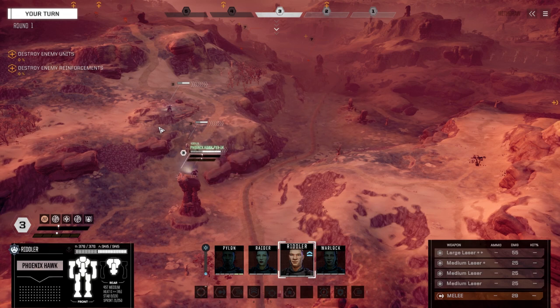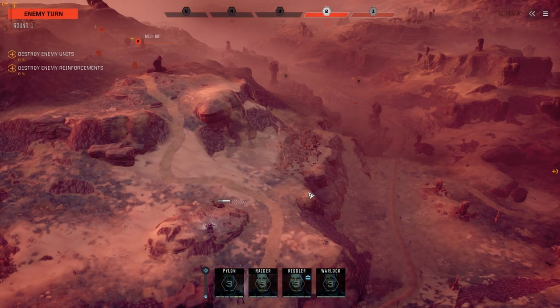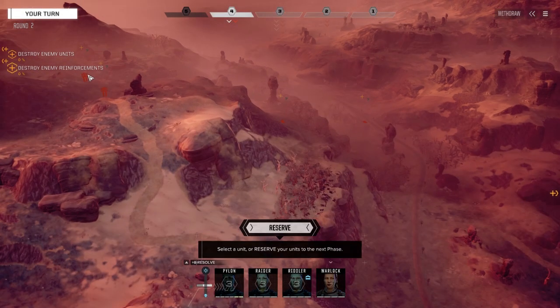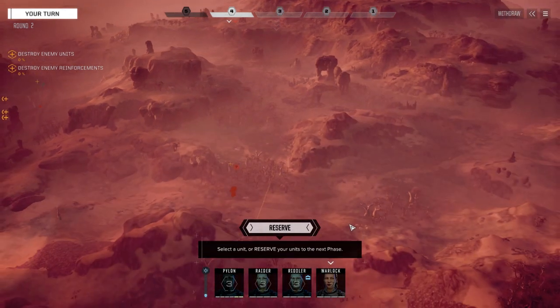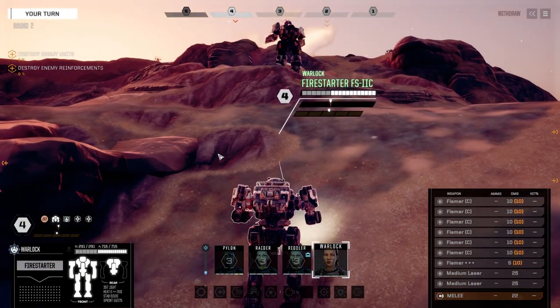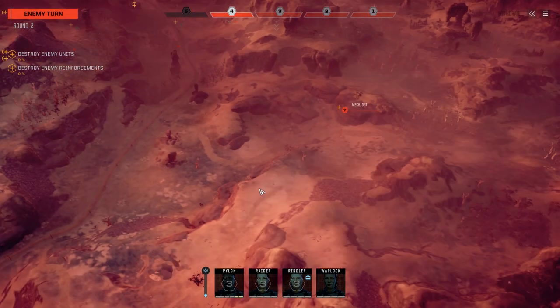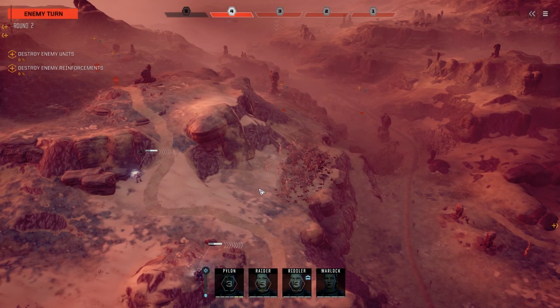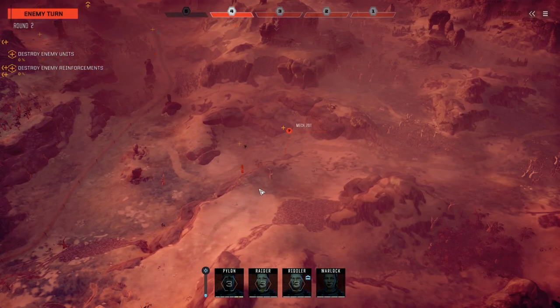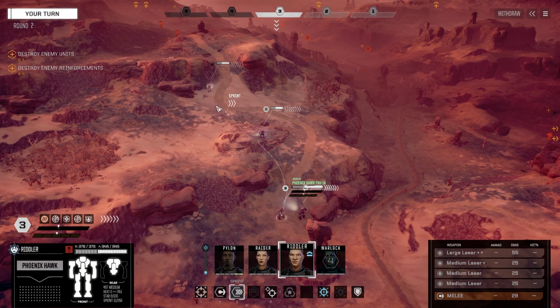Heading out at full speed. Working on getting the guys at the top done first - there's a 60-tonner, a 65-tonner which could be a Catapult. There's also a 52, 50-ton vehicles, 40 and 50, and a 35-tonner. Let's get Warlock moving early, sprint in next turn and barbecue somebody. It looks like a light lance on there as reinforcements, so really our only concern is the two heavies up top. Let's get up here with the Phoenix Hawk.